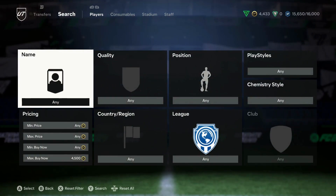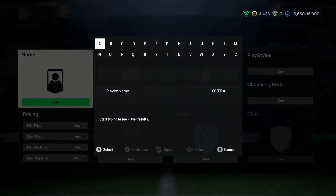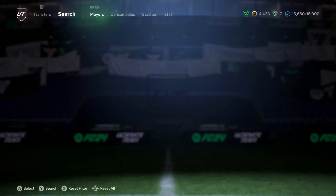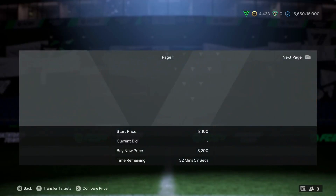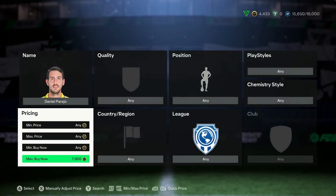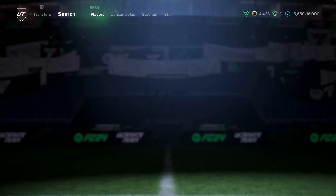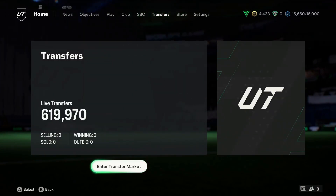On Futbin, the 86-rated players are going to be around 8k. I'm going to look at Parejo because he's going to be cheap on every console regardless of his card — he's at 8.5k. You can get him a little bit cheaper; it's about 8.2k at the moment. I recommend getting any of these cards as cheap as you can. I see one at 7.6k — I'm buying that. I can literally sell my players and do these investments pretty easily.